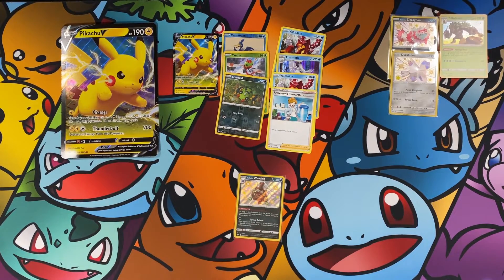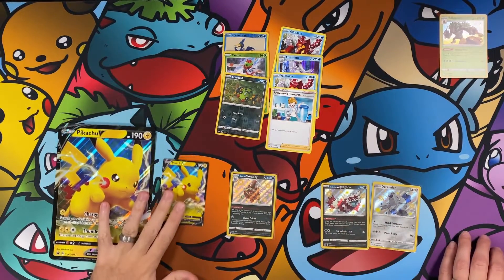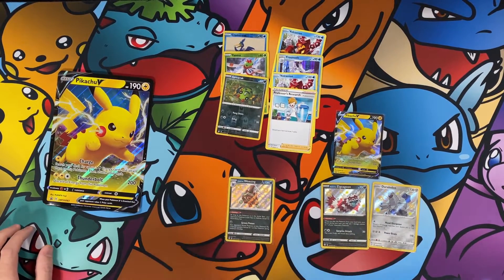Let's see what our highlights were from this pull. Duraludon and Galarian six again, and of course the Pikachu cards that came with the box were pretty good. Other than that we've had better days, but still had lots of fun. This is one of the boxes I really wanted from Shining Fates. Hit that like button, subscribe, drop us a comment — we love to hear from you. Have a great rest of your day, bye!